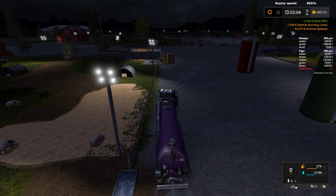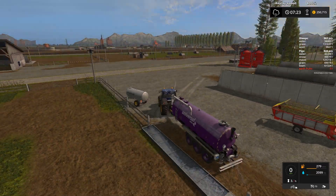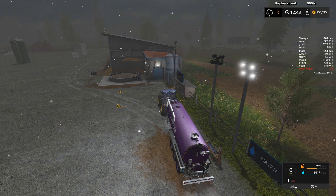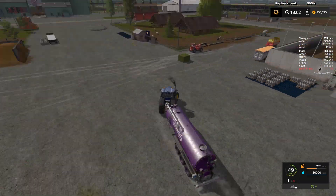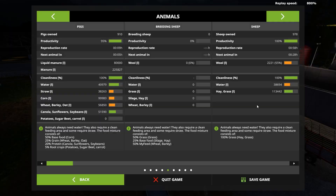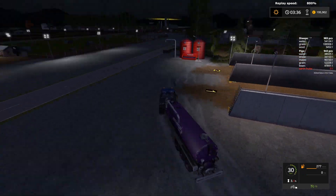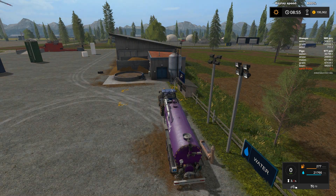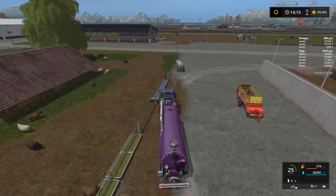Believe it or not, providing water to the animals is now the longest process, just because this water trailer from this mod — Universal Tanks something — is taking so long to load and then unload. So by the time I finish unloading water, all the other food bars are almost at zero.